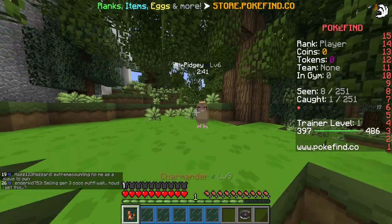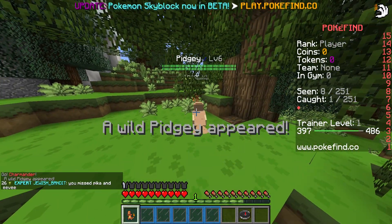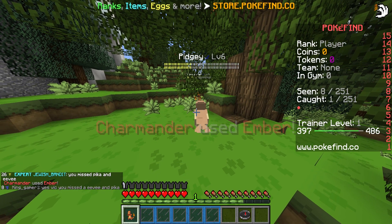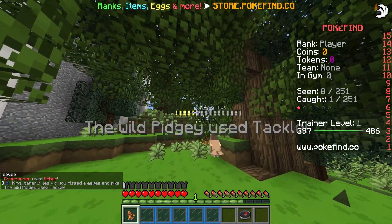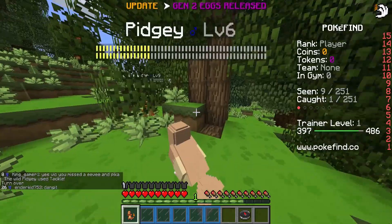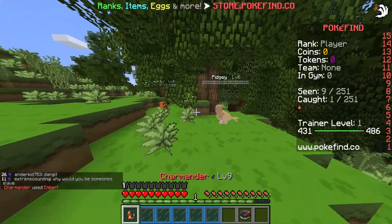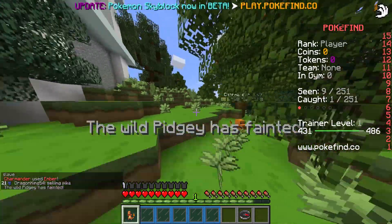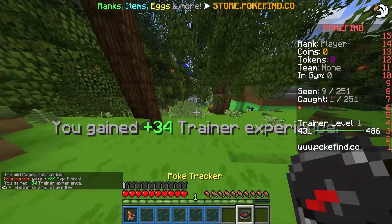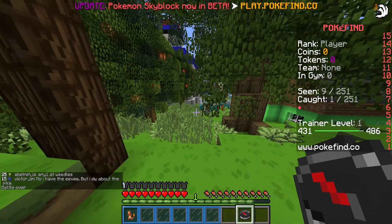Alright guys, we're officially pretty close to leveling up to trainer level 2. I found that using Ember — obviously it's a more powerful move than just Scratch, and it's doing a lot better. It took the Pokemon way more than halfway down. Our Charmander is now level 9. We're doing a lot better now that we've leveled up a little bit. I think we need to battle one more Pokemon to level up to trainer level 2, and I'd like to battle the Venonat.